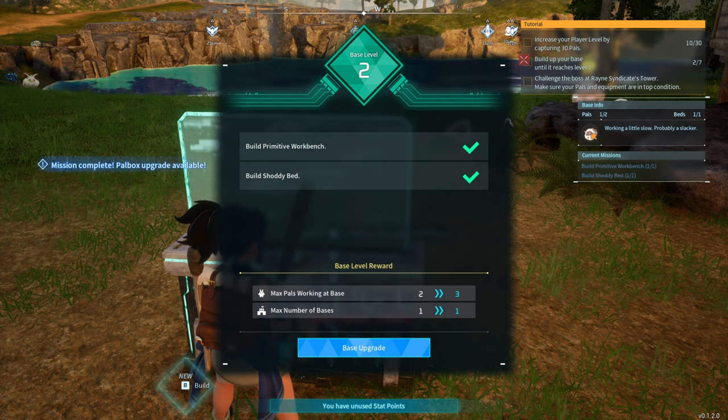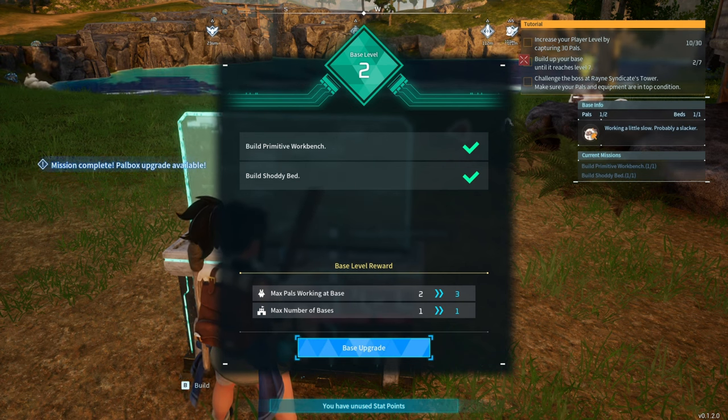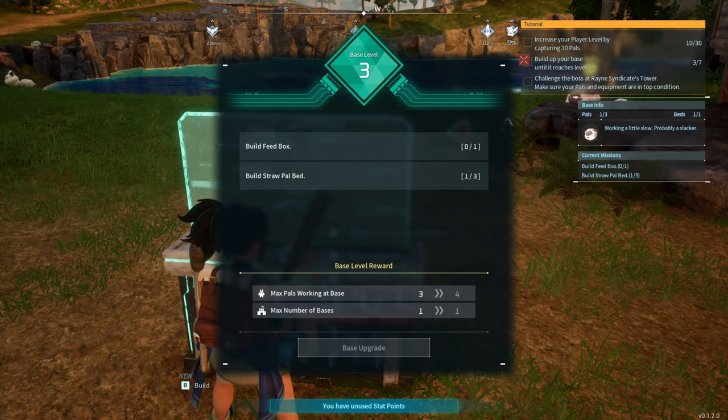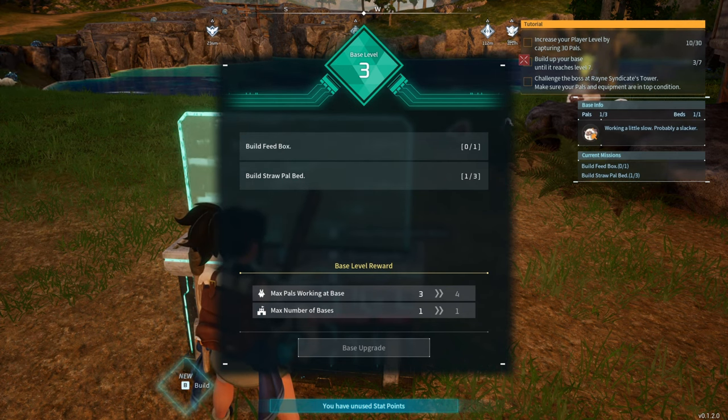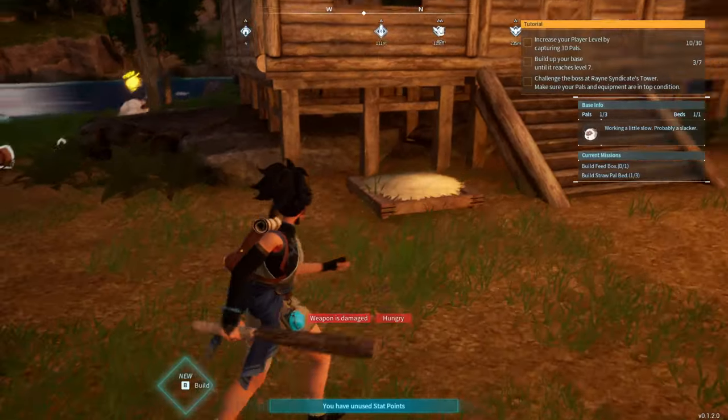For the next objective: build a primitive workbench and a bed — we did that. Upgrade base — done. Now we need to build a feeder box and three straw beds. We have to build two more beds.